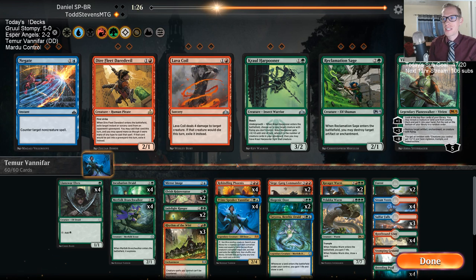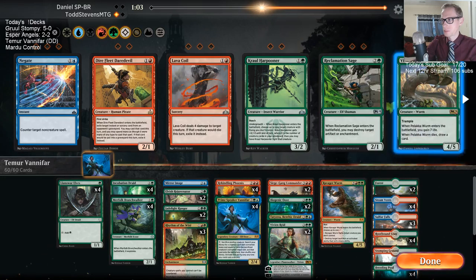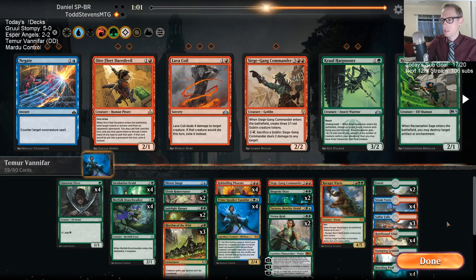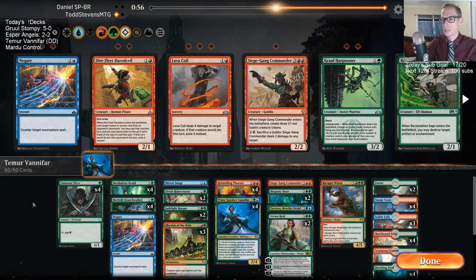So Negates and Daredevil and Vivian — those are the cards we're definitely considering playing here. I think we can take out Palaka Worm, maybe take a Ravager Worm out, Siege Gang, get a couple Vivians, a Negate. All right, how does this look?